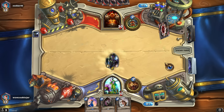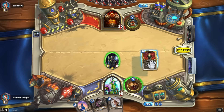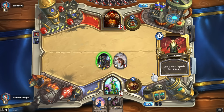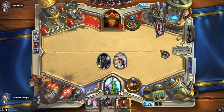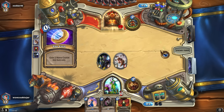I do have the tendency that once I mulligan a card and they talk about it, it just comes back to me — you know that phrase 'come back to bite you.' I don't want to use Violet Teacher yet because I want to draw into something else first — that card draw is excellent. Can't use it now though, but next turn definitely.